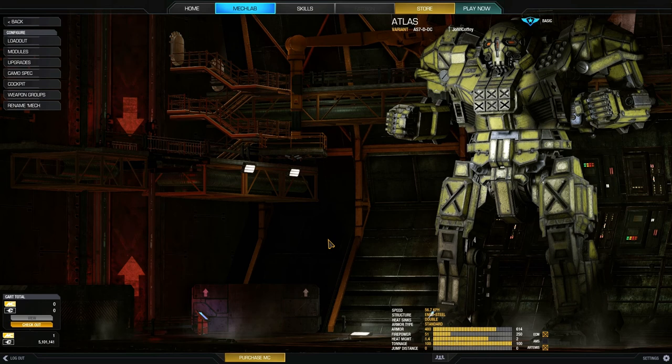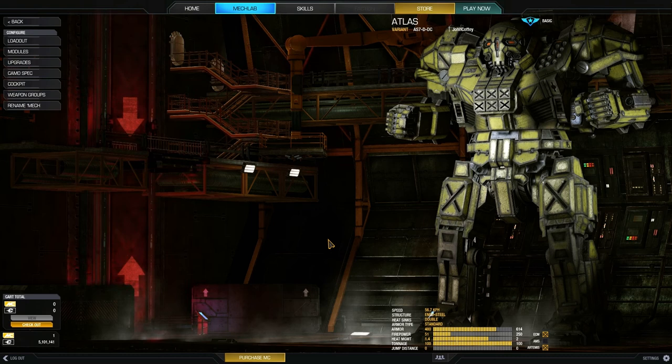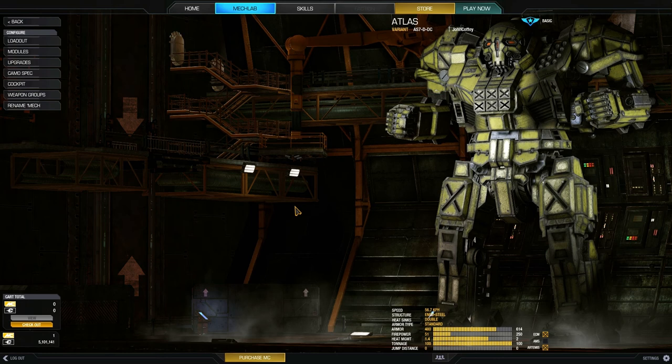I've played a lot of other builds with the DDC, and I've kind of favored ballistics and energies, but I'm not sure if that's because those weapons in general are favored in the current patch. There might be a change when the Clan Wars happen regarding missile damage. I highly doubt it, but we'll see what happens.